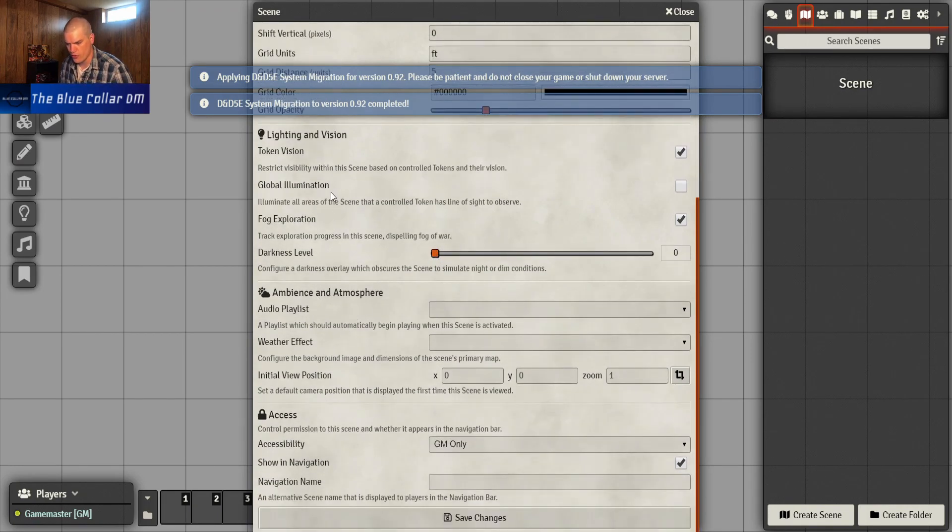There's lighting and vision which I'm very interested to play around with. We've got ambiance and atmosphere so we can play some audio and have some weather - looks like standard weather effects: leaves, rain, and snow, which is really cool. I don't have any audio in the playlist, but I bet you can change these and add more weather effects because there are a lot of extension modules you can throw in there too.